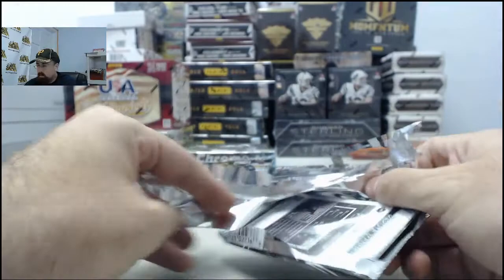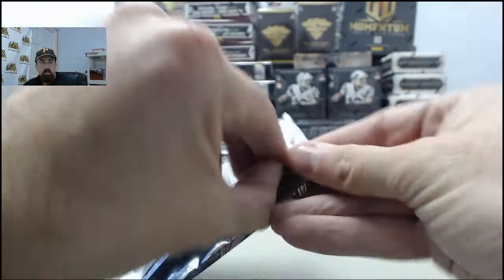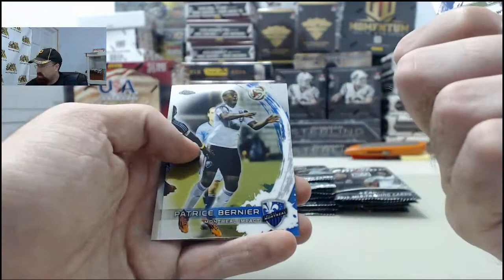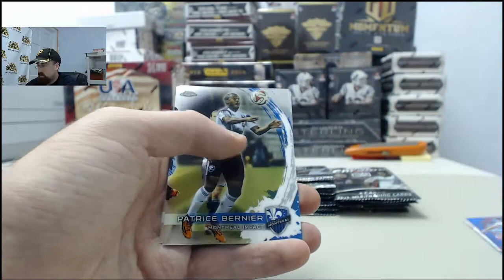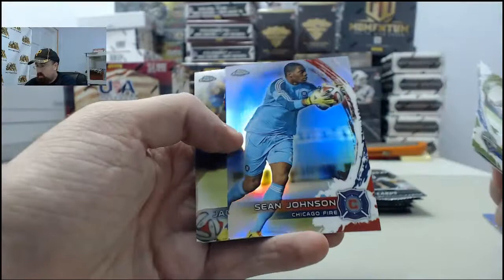And here we go. Chris Wondolowski on the Refractor. Just sharp looking cards. Don't know much about soccer myself, but nice look to these. Got the Blue Refractor - Tim Cahill, New York Red Bulls. That is 7 of 99. Refractor - Sean Johnson, Chicago Fire.